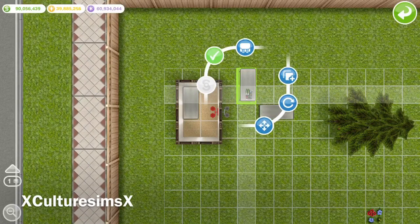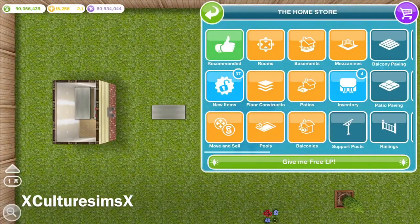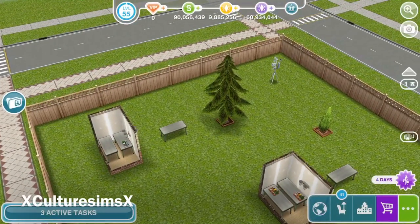Next, move your table outside of the room — anywhere outside. Do not press the green check button. Simply tap on the table you left outside, and you'll see a green light under it. Just tap on that table until the light turns green.